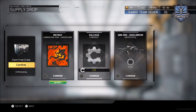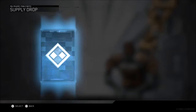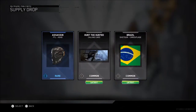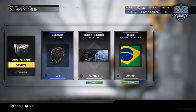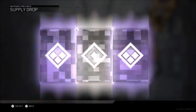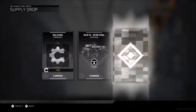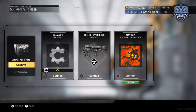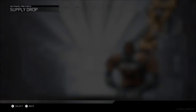I got 11 salvage - that's not really that good. I'm going to go through these a little quickly. Oh, Brazil - there's a camouflage for Brazil. 12 salvage. I just got the Mayday camouflage for the SMGs, and got it again for shotguns.